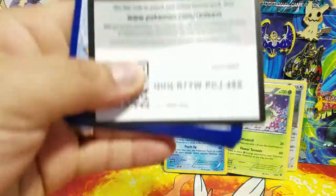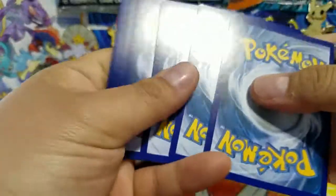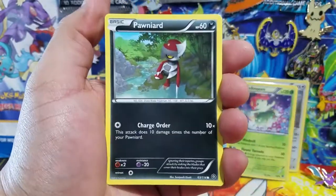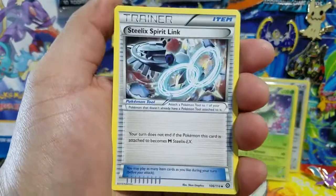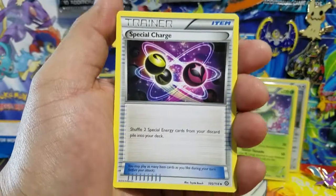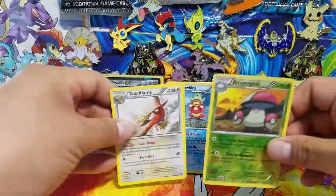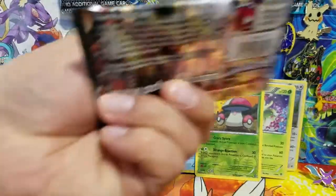Starting with the first Steam Siege pack — and again, happy Easter to everyone celebrating! Pulls include: Joltik, Phanpy, Rufflet, Litleo, Steelix (nice synergy with our Steelix EX!), Klang, a Special Charge which is a reverse holo rare — that's a nice pull — followed by a Talonflame. Solid pulls overall!